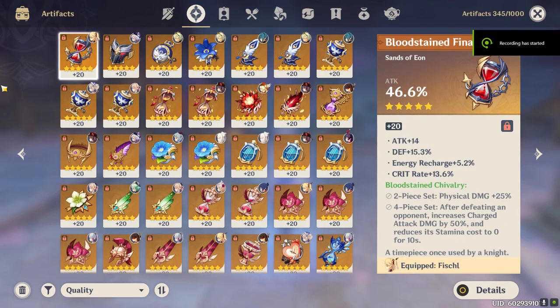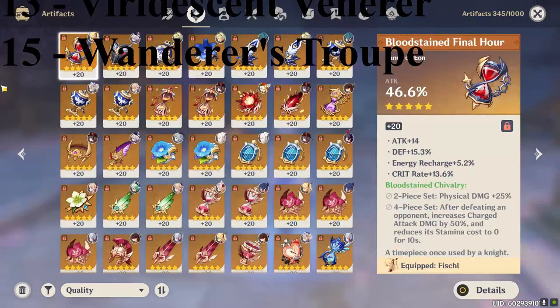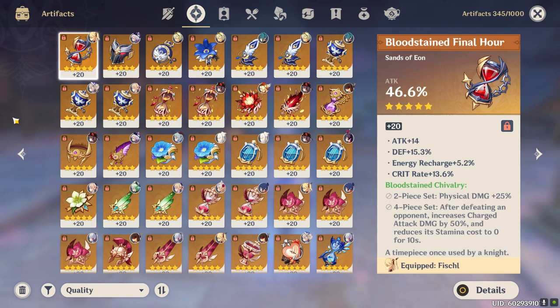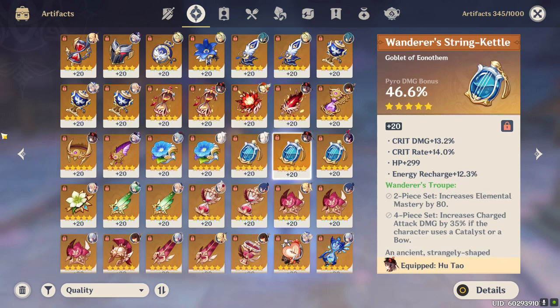As for artifacts, I have 116 artifacts at +20. If you're interested in which sets I primarily farmed, I can probably put up a breakdown on screen. My best artifact is probably Ganyu's Flower — it has 4 very good substats and I think the substat efficiency is at around 93 percent. The character with my overall best artifacts is probably Hu Tao. She has a lot of artifacts that are above 90 percent efficiency. In total I have less than 10 artifacts at 90 percent efficiency, and I think Hu Tao uses three of them.